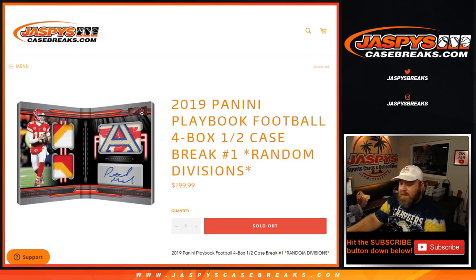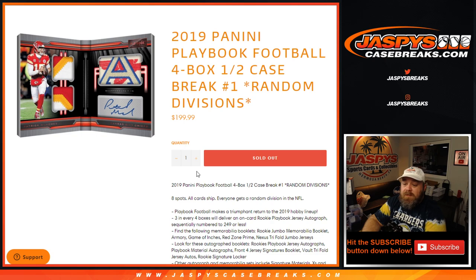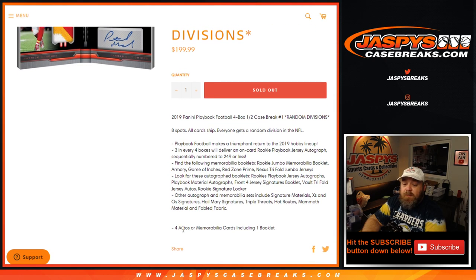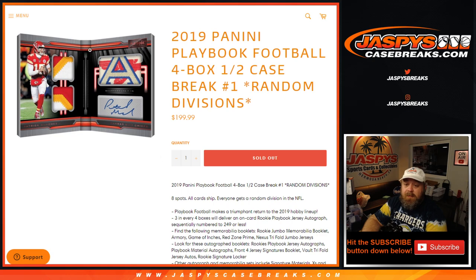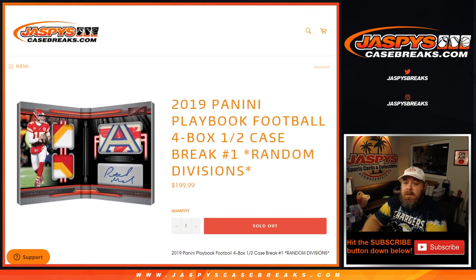Hi everyone, Sean with jaspyscasebreaks.com here doing 2019 Panini Playbook Football four box half case break, random division number one. Eight spots, eight divisions, all cards ship — everyone gets a random division, NFL simple as that. Four autos or memorabilia cards including one booklet per box. Three in every four boxes will deliver on-card rookie autograph, Playbook jersey autographs. Lots of nice booklets in here too.